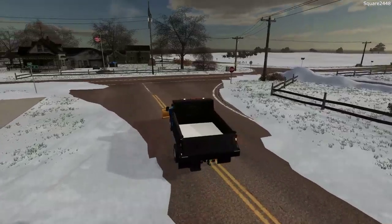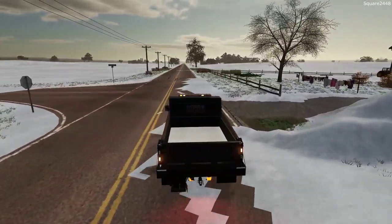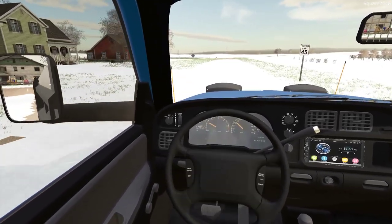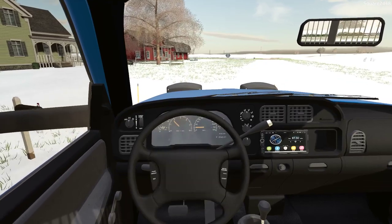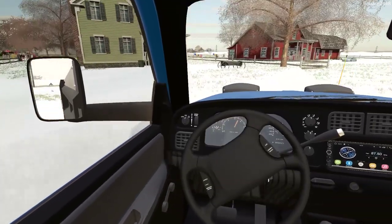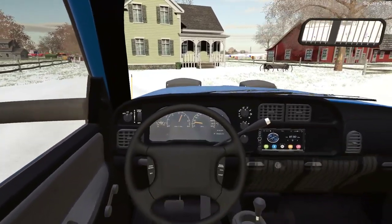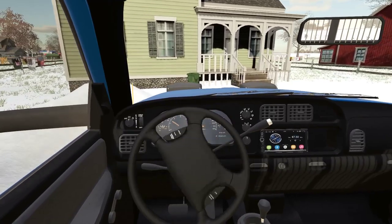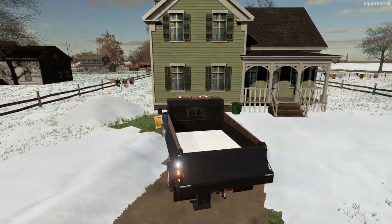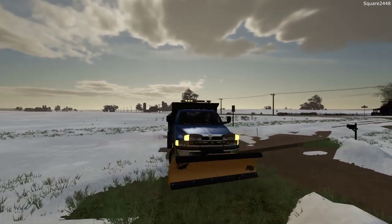That's the only driveway we'll be putting salt down on. The next two driveways are dirt, and I don't think they really need to melt ice on a dirt driveway. I really want to try to do this in first-person view, so let's give it a try — it's always a little bit harder in this view, but I'm up for that challenge. Having those plow markers does come in pretty handy when you can't really see what's happening. That's not too bad for a first pass, though it's a little tricky and we need to pay more attention backing up.